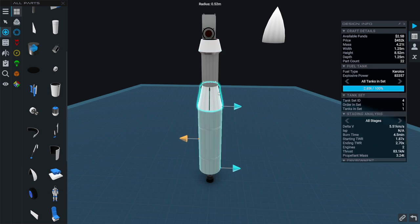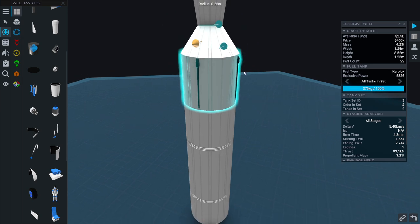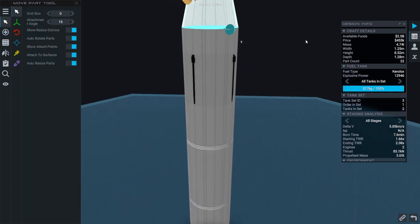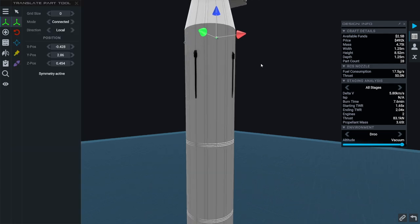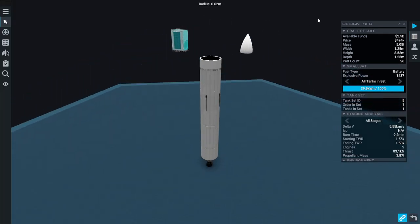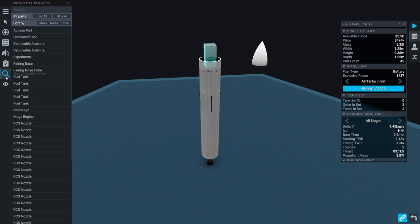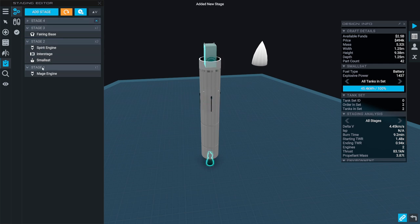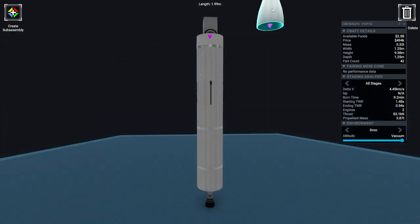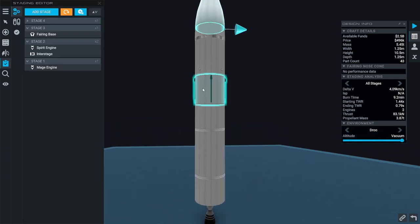We might as well match the diameter to the payload. The little RCS ports are going to get hidden — they're doomed. Where did the symmetry partners go? Okay, that's better for those. I don't know whether I need an interstage for this but I guess we'll find out in the staging. The small sat has its own deployment mechanism. We might not need side fairings. Now we have to check all the stages and stats — we don't have enough delta-v right now.